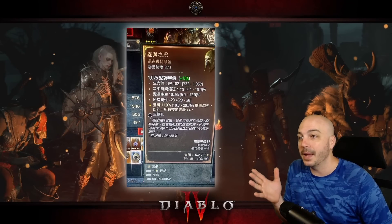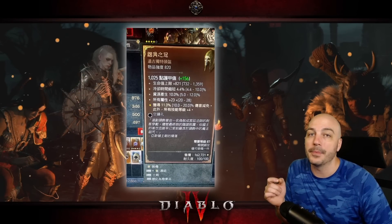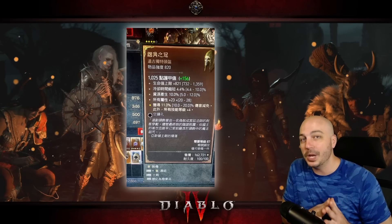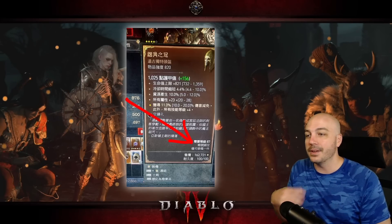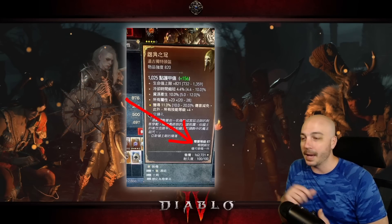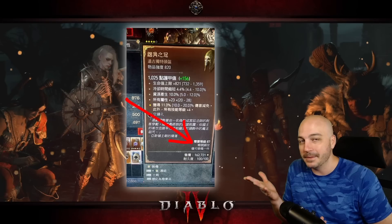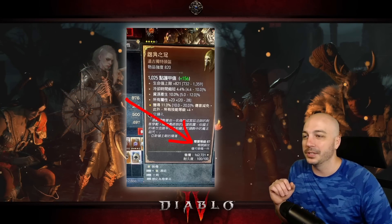Now looking at that, any monster over level 85 can drop these items. Interestingly, you can see one of the confirmed Shacos — it was found at item level 87. I know it's all written in Korean so you might not be able to see it, but yes, that means the item was found at level 87. They found this at an incredibly low level, which is wild.